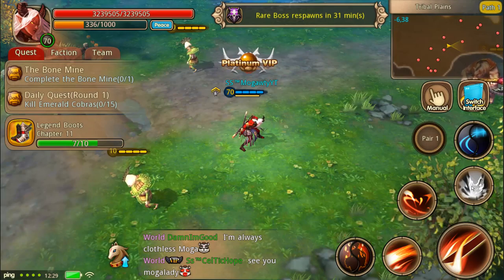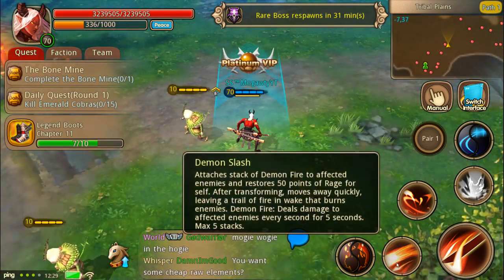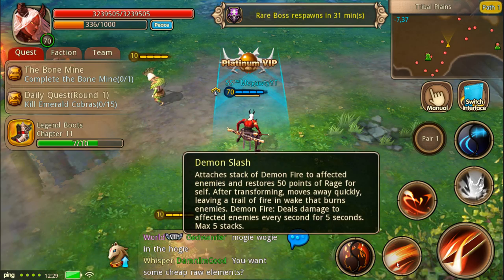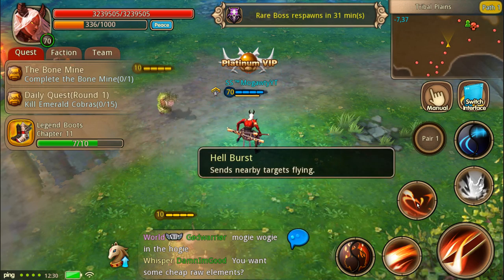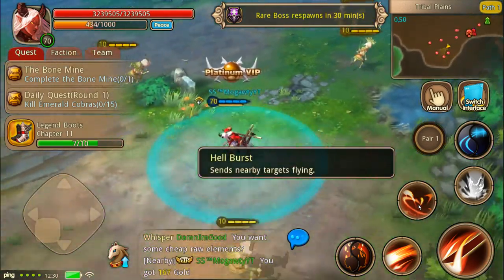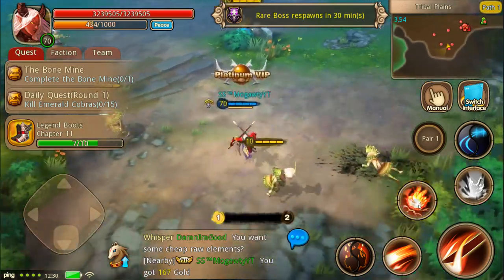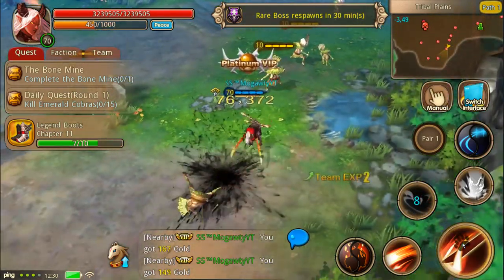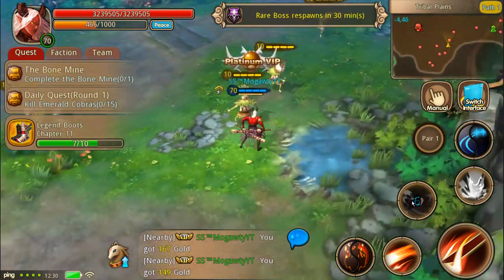Before we go on to the third stage, we're going to check out these first two normal skills so we don't overwhelm ourselves. So untransformed, it just adds a stack of demon fire — I don't know what that is yet, but I guess we'll learn that later — and also restores 50 points of rage. This one has a very short description: just sends nearby targets flying. So we're going to try that again on some enemies. I could have sworn it was different before — like there was a dash forward and then something else.